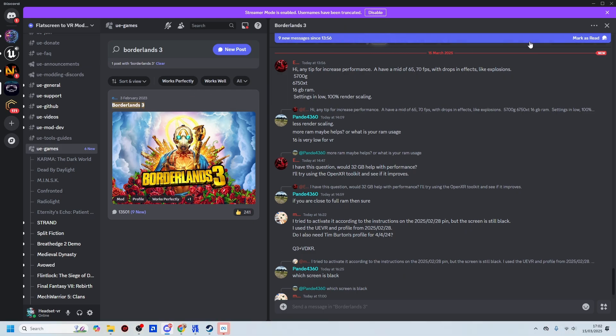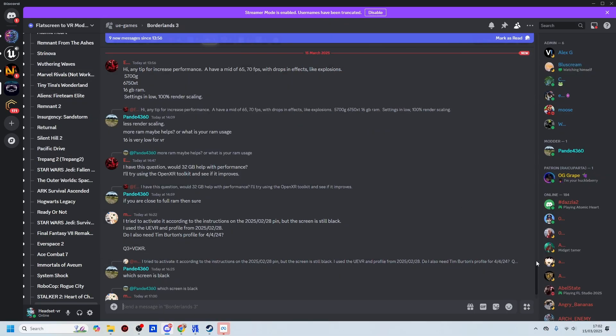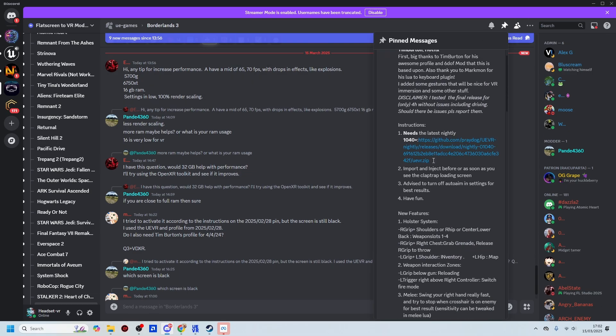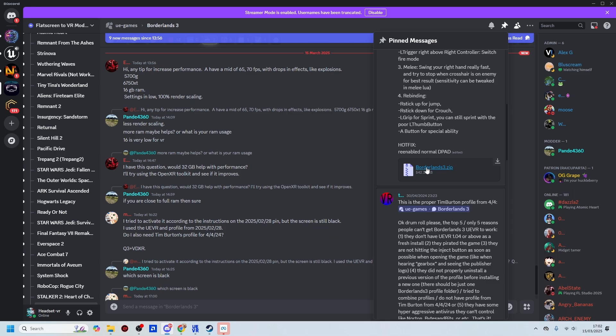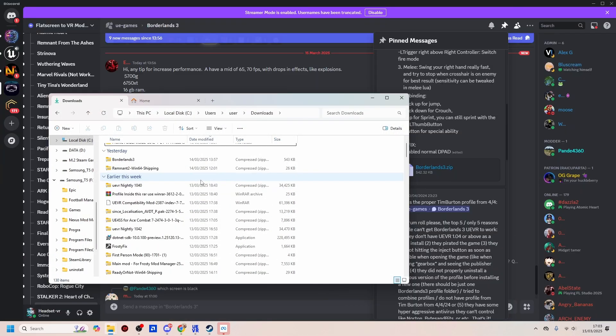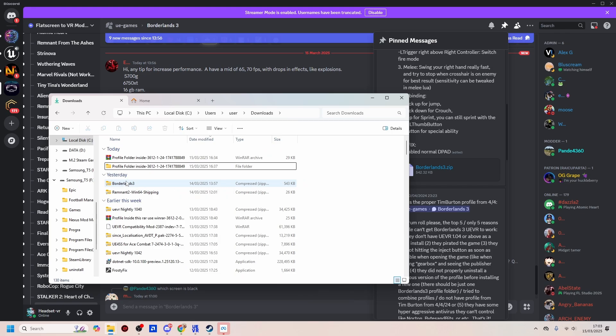From there, if you click on the game name, it'll give you a full screen. If you look at the pinned messages, it'll show you a few profiles and other important suggestions. Go into the pin section — that's where you'll see profiles and guides. This is the profile just here, so you need to download that profile and then go to wherever you've downloaded it. For me, it's just in my downloads section.